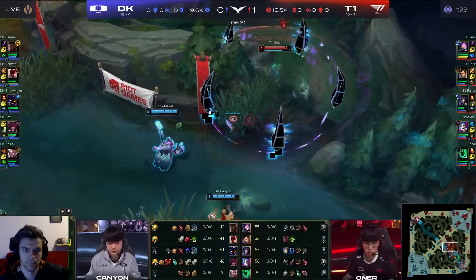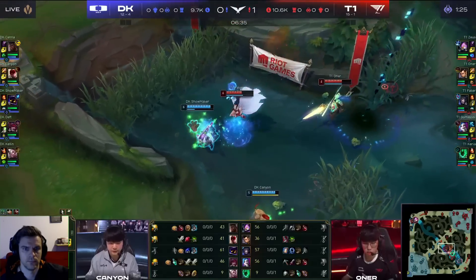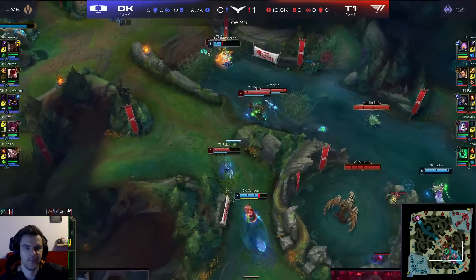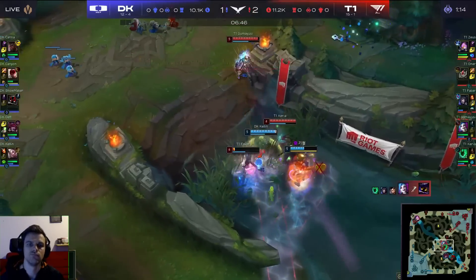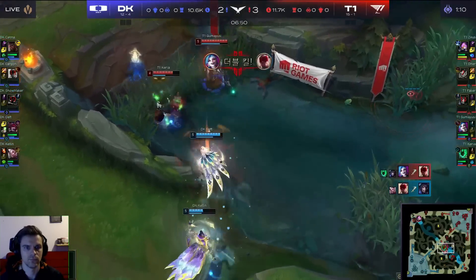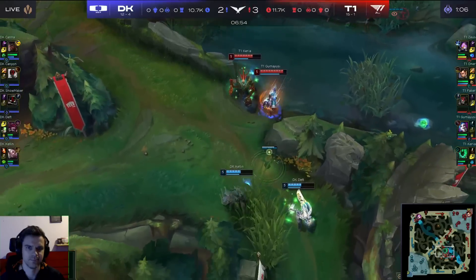Owner is a little bit low. Showmaker's just farming up Owner. Miss on the Sonic Wave, as over the wall comes Faker looking to go onto Canyon — Flash out of Canyon. But look at Showmaker, he is going to get the kill onto Owner, but the roam from the bottom lane comes in. That will be a kill, but Faker looking to go down here. The damage will turn as Canyon is given over to Guma, as a trade from the bottom lane is happening here in mid.